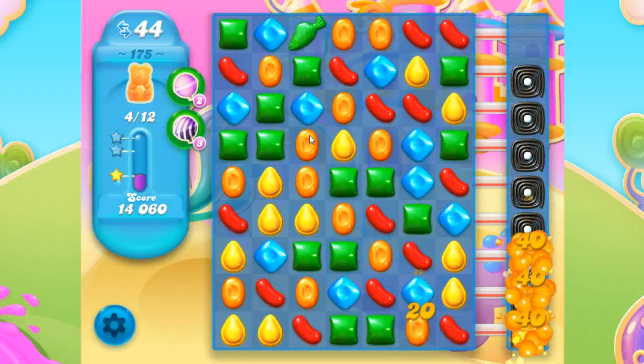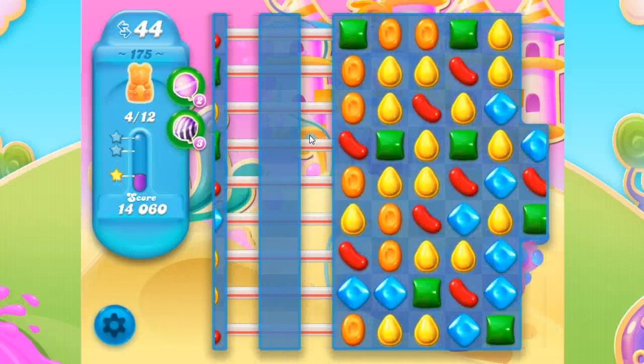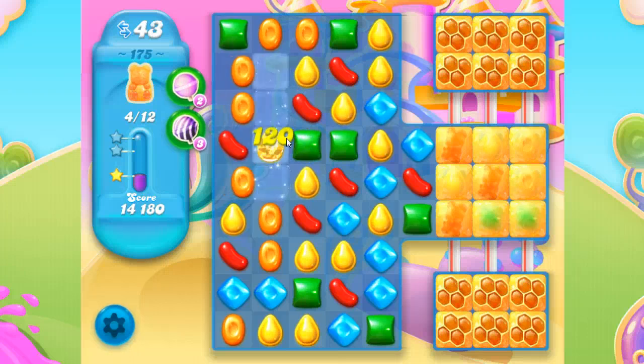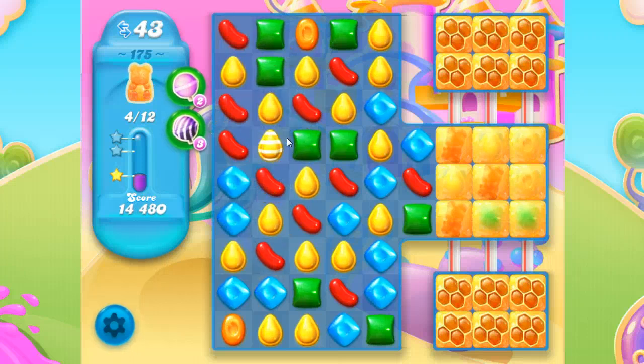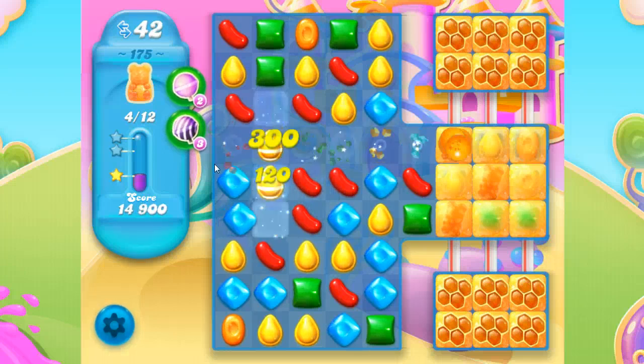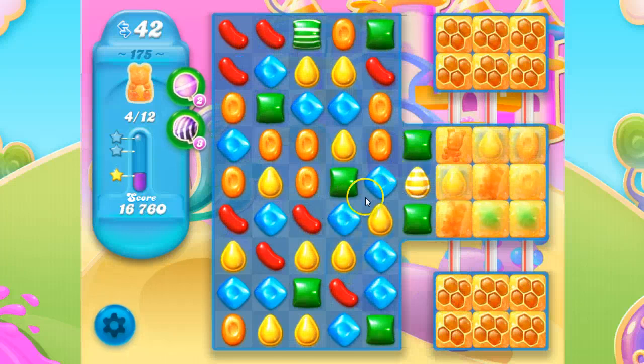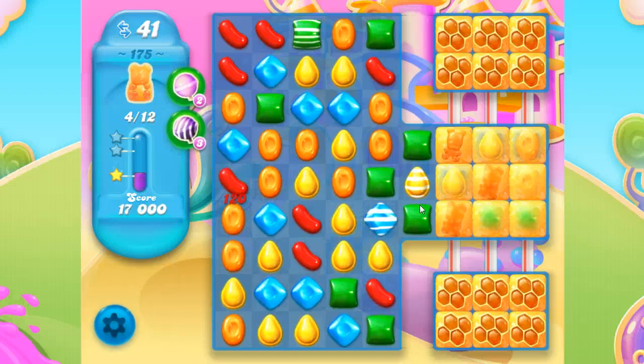If you get stuck on this board, sometimes you can get through the second board quickly, but if you get hung up on both then I usually will start over. Here I just want to set up things like this stripe that will go right into the middle, and then I can make another stripe at the same time. Because it's sort of a bottleneck there, you just want to get things that are going to hit those bears as fast as possible.